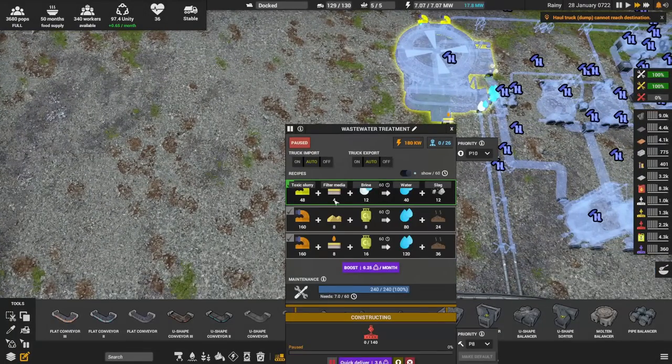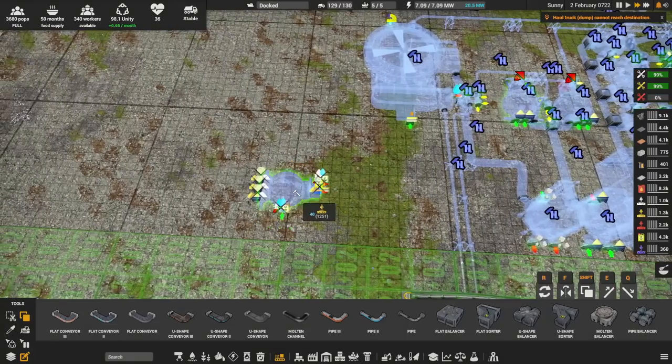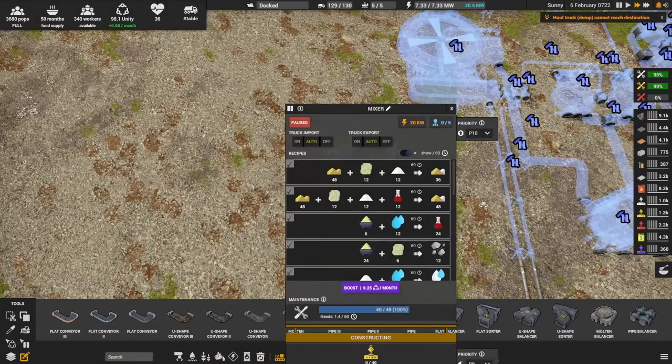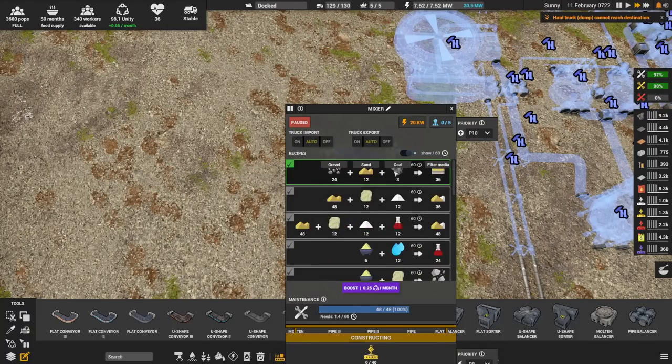Moving over to this location — how much do we need? We only need four filter medium. So that's not a lot. We just need to build anything here. Filter medium here. What does that take? Gravel, sand, and coal.